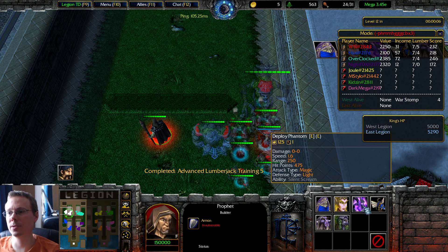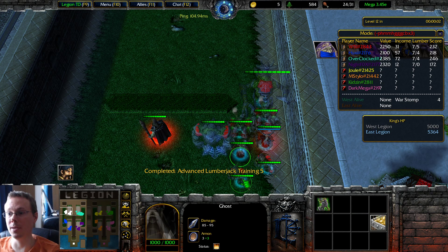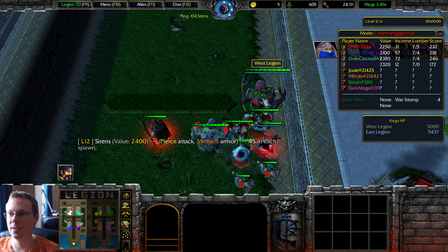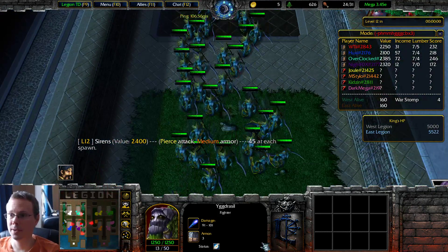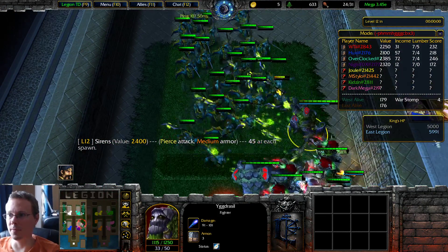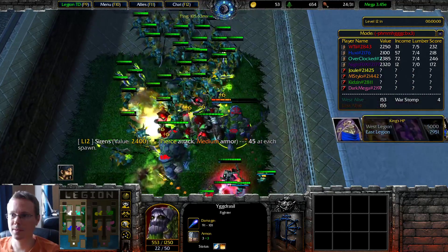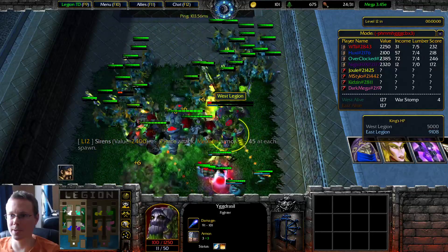I don't mind the phantoms because they're kind of good damage, but I can do good damage just by keeping the ghost alive because he's always doing that aura. So if I have the tankiest units possible, he's going to just do as much damage as the phantoms anyway, no problem. Good guy Yuki, taking one for the team.